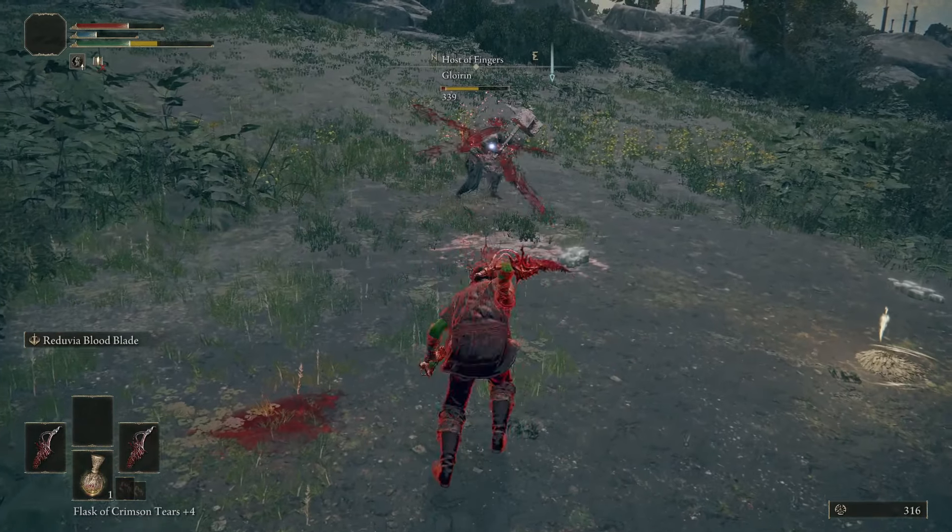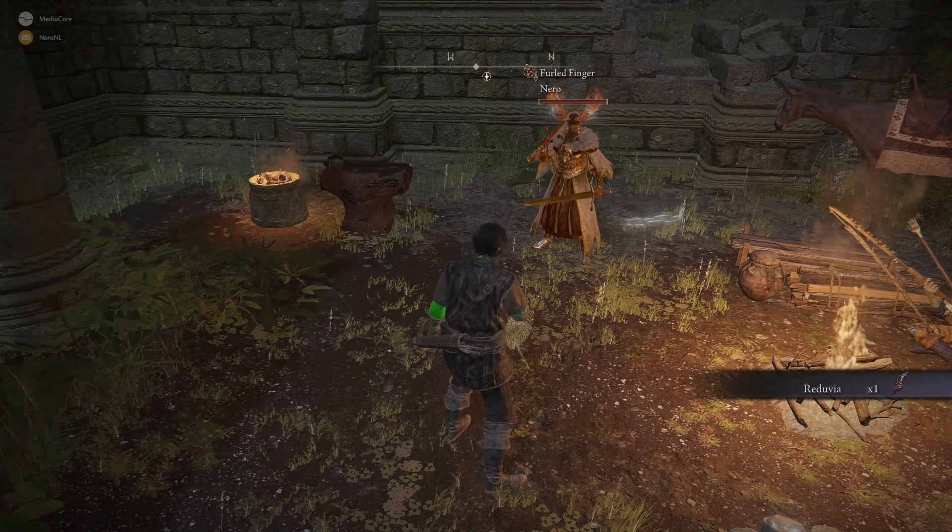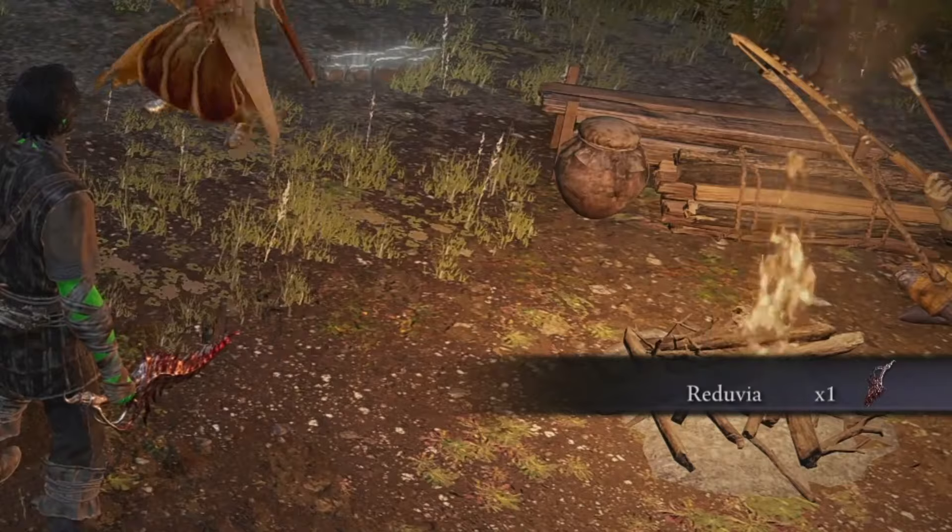If you want to dual wield it, you can do so, but you'll need to create a new character, summon a friend, drop the dagger for your friend, and have your friend drop the dagger for your original character. The hardest part of this step is having a friend.